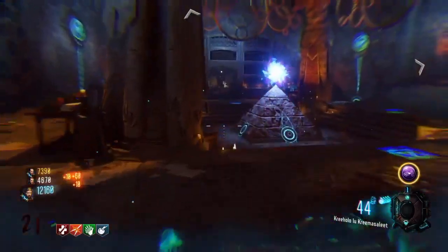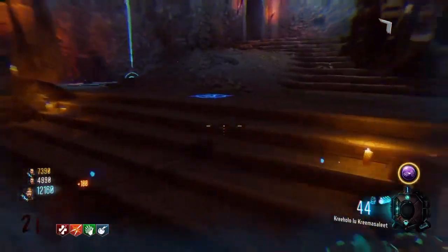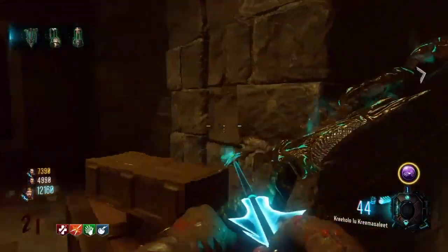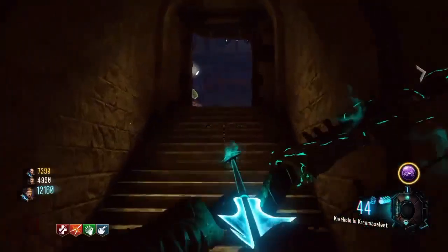I'm going to show you how to do a Ragnarok glitch. You need a gobble gum you can pop — but not a chemical adhesive — and you need your Ragnarok fully filled up.